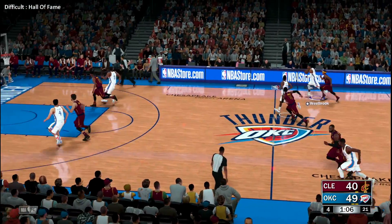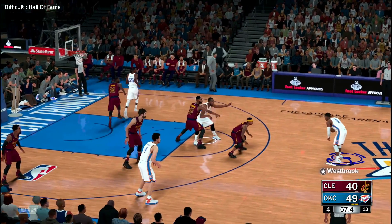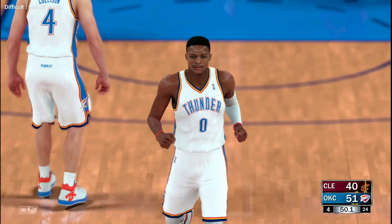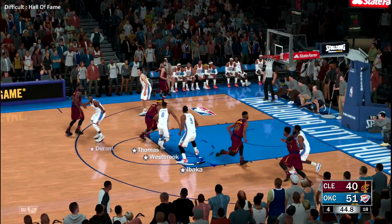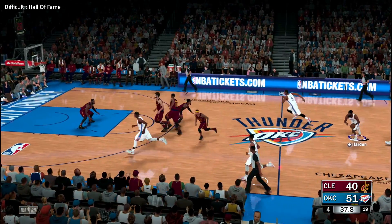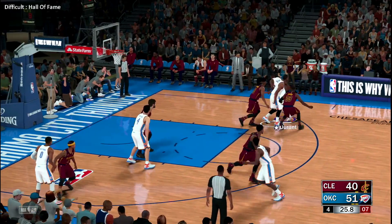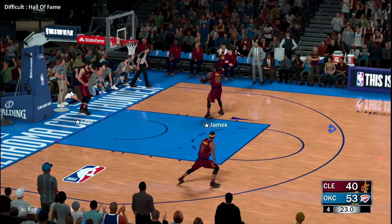One oh eight left to play in the final quarter. Westbrook, screened by Ibaka — Westbrook kicks to Ibaka. That one a tad inline to the right but drops in for him and the Thunder lead by 11. Cavaliers with the ball — Thomas inside, covered by Westbrook, unable to get that one. Here's Harden, pass to Durant — great touch on the 16-footer.